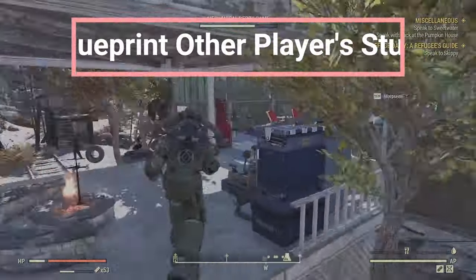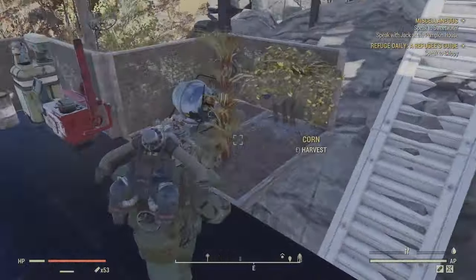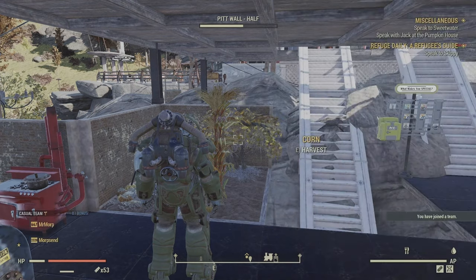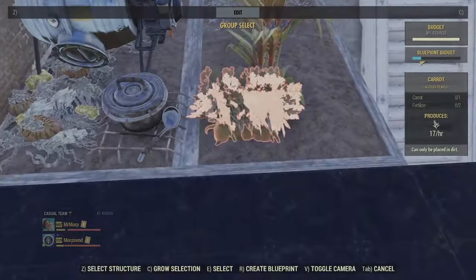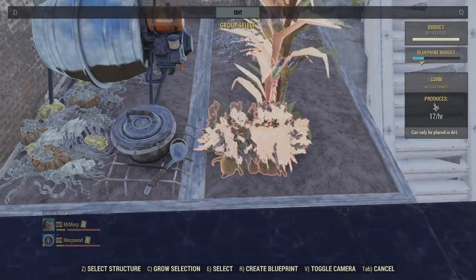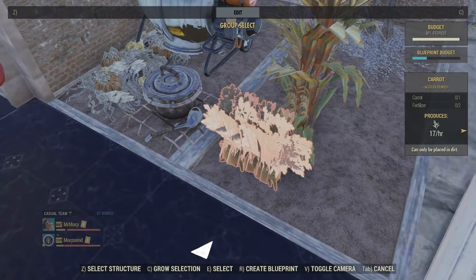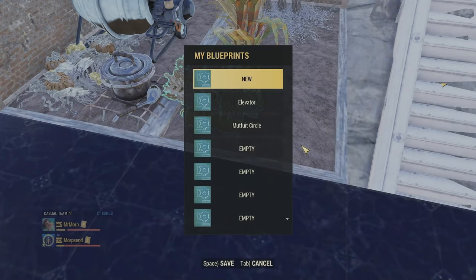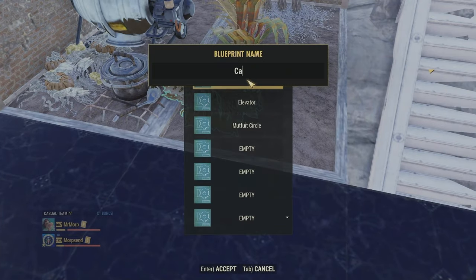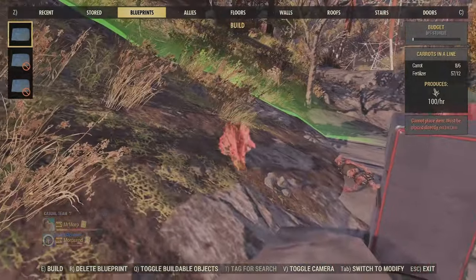If you come across a base and find something cool you'd like to have in your own camp, try to make contact with the owner or join their team. While at their camp, open the build menu just like you would at your own camp, select the items you want, and hold until it opens a blueprint. Select all the items you want, click create blueprint, name it, and then take that blueprint to your own camp and place it there.